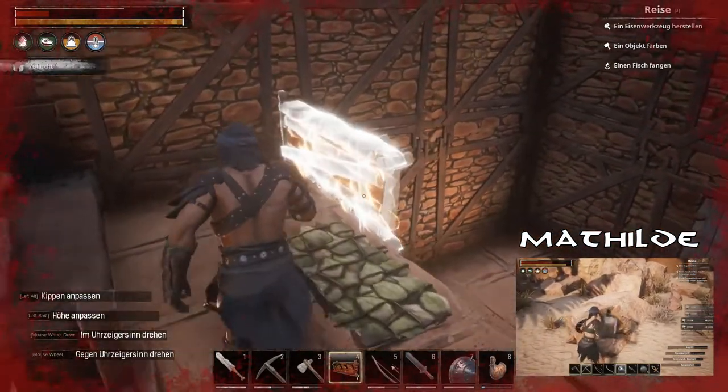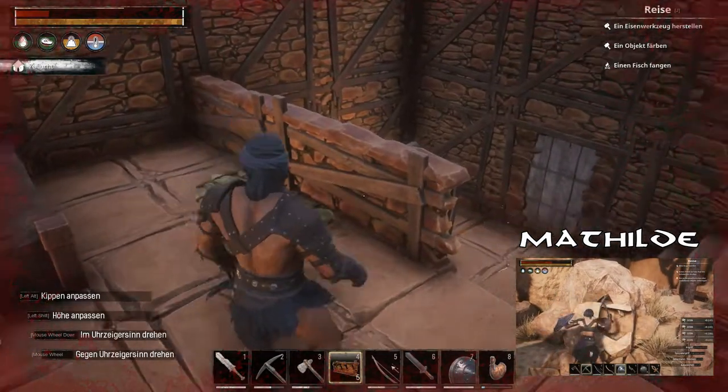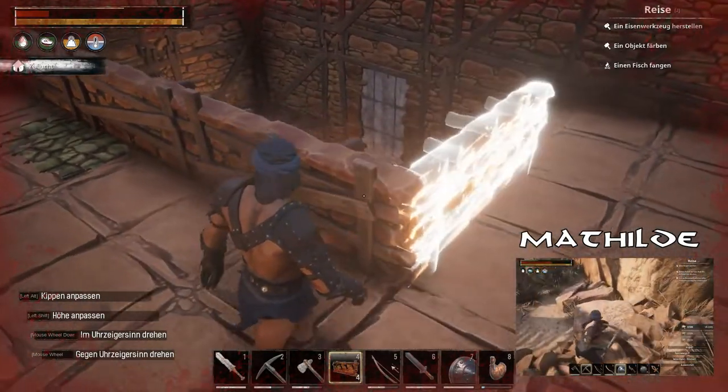Eisenhackmesser gibt's auch schon. Ja. Eisenaxt, oh. Ich meine Eisenaxt rein. Wenn ich die jeweils mal brauchen werde. Was hast du denn hier gemacht? Ohrringgussform.